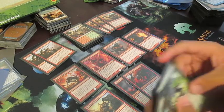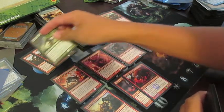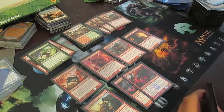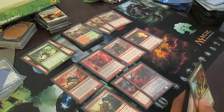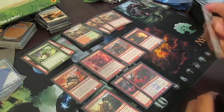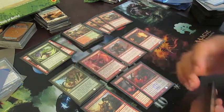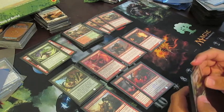Moving on to green, I had Feral Invocation — a +2/+2 enchantment with flash, a pretty nice surprise spell. You can throw it on a guy if they don't let him through, or use it to kill one of their guys in combat. Time to Feed is some more removal with a little bit of life gain tied on.